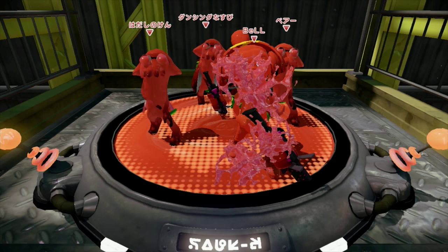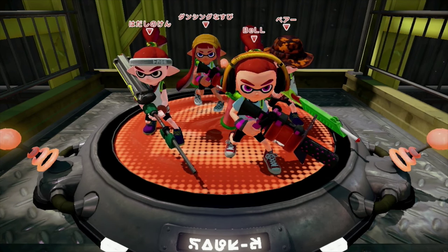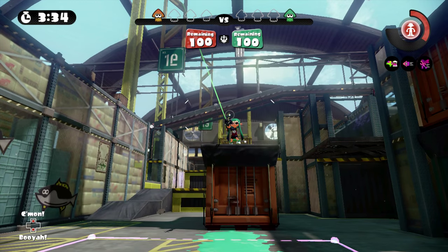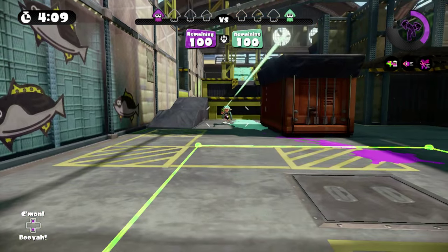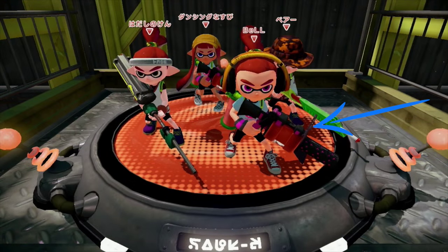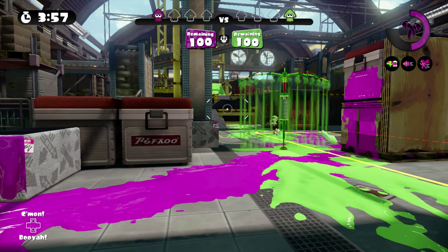The first thing you can do at the start of every game is check out the other team's weapons. This isn't just so that you know what you're going up against — you can also predict quite a bit about how the other team is likely to play when you know what weapons they're using. In this case, the eye-catching things are the two chargers they have, meaning one is likely on the mid crate — almost certainly the E-Liter — while the other charger could be on one of the dropdowns on the right-hand side or on the ground in mid. They also have two Gals; either a 96 or a 52, both generally frontline weapons, so you can expect to see at least one of them in mid.